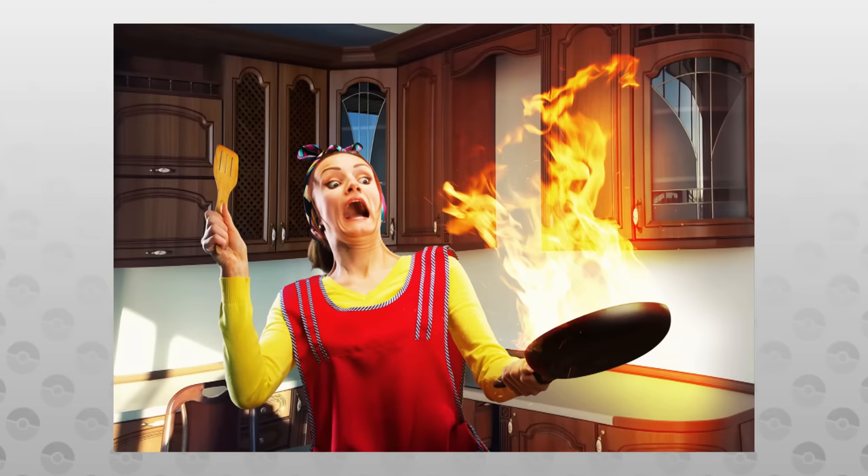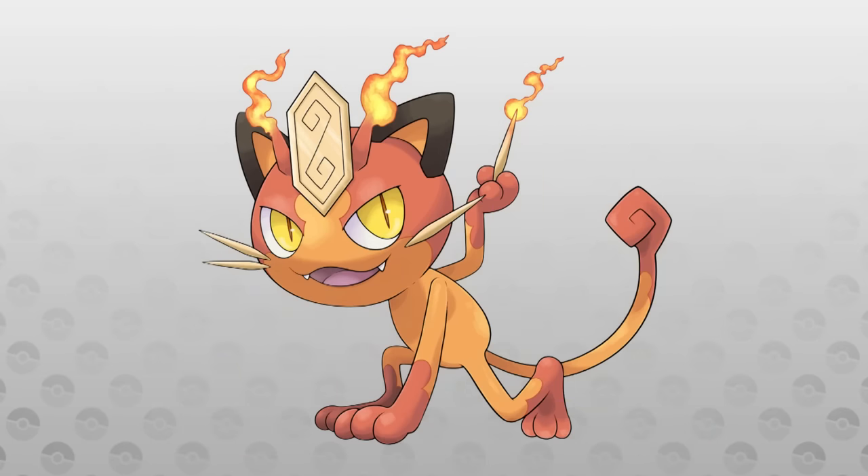Let's serve up some heat with this Fire-type regional form of Meowth from the Zornio region over on Instagram. This Meowth is a protector of the forests of Zornio and can use its flammable whiskers as darts!